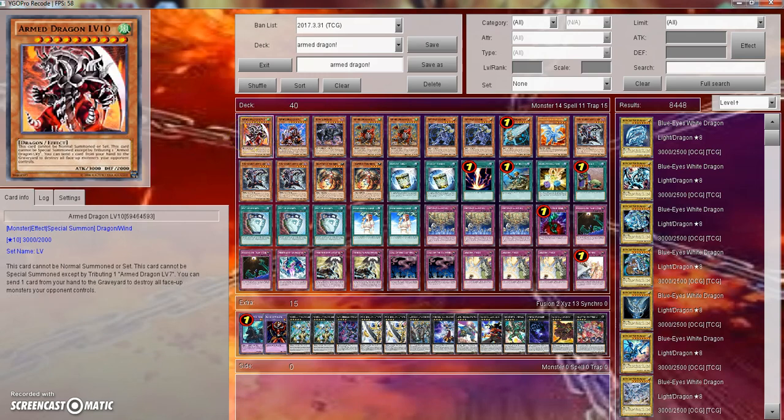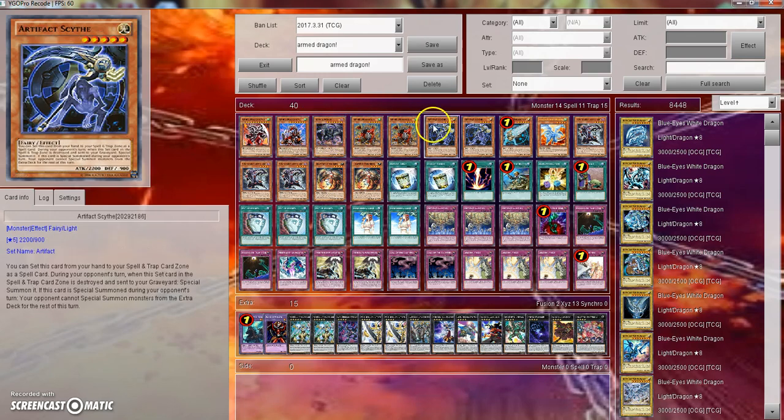And then Level 10 just destroys everything. He can't be normal summoned or set — you have to tribute an Armed Dragon Level 7. Then you send one card from your hand to the graveyard to destroy all face-up monsters on your opponent's field. I wish it just said all monsters, but this card came out forever ago, so it's whatever.